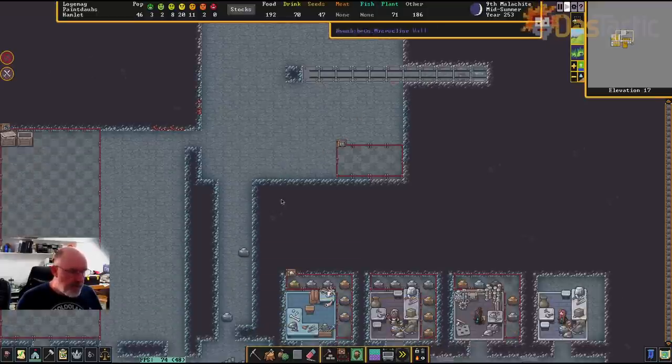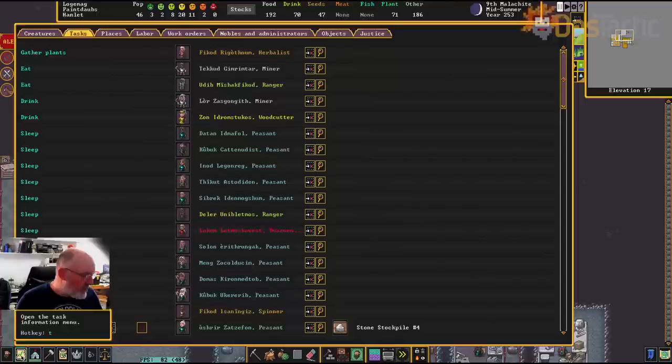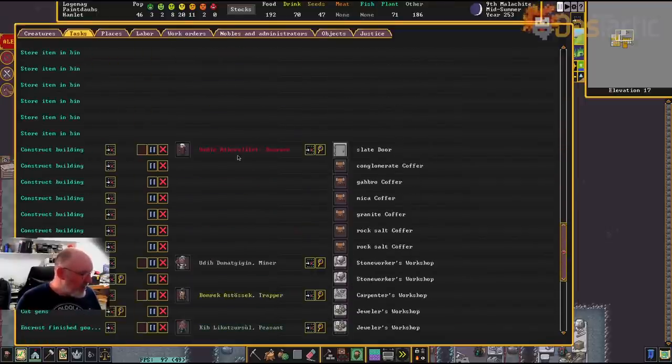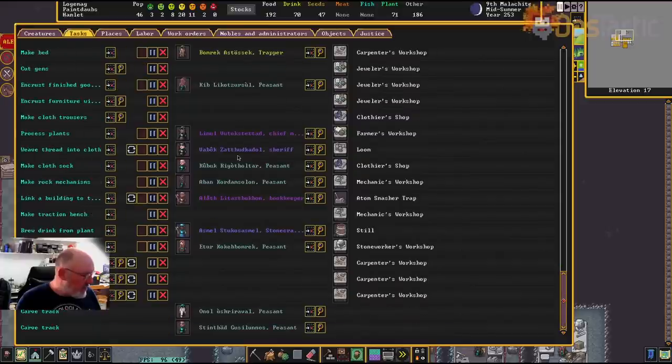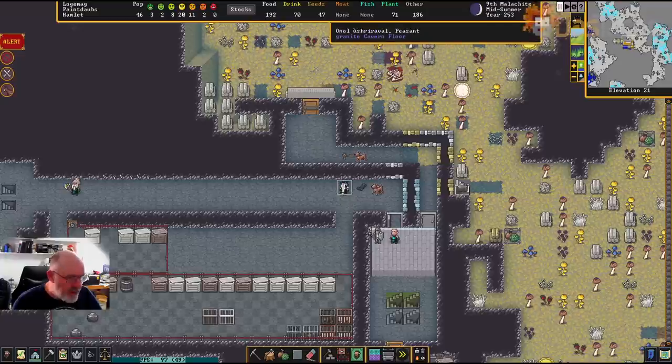If you're wondering whether they're doing it, just go and have a look at your task menu and scroll down to see if you can find the track carving tasks. Two of the peasants are already onto it — they're on their way down to start carving the track. It'll take them a little while to get there.